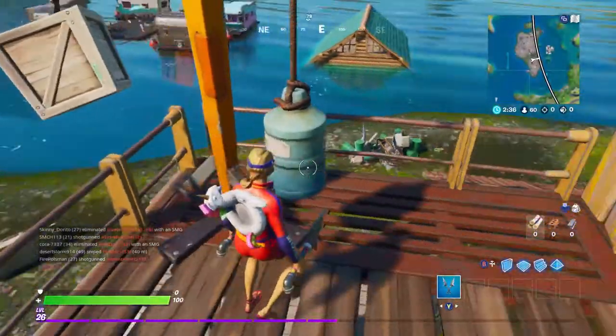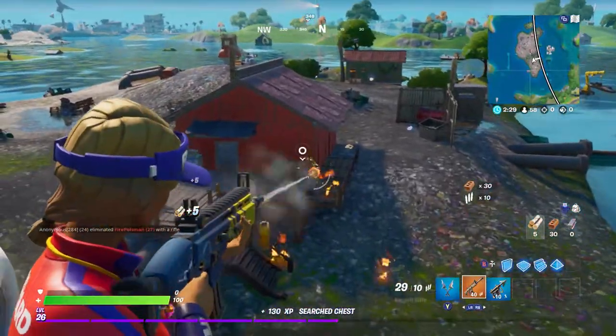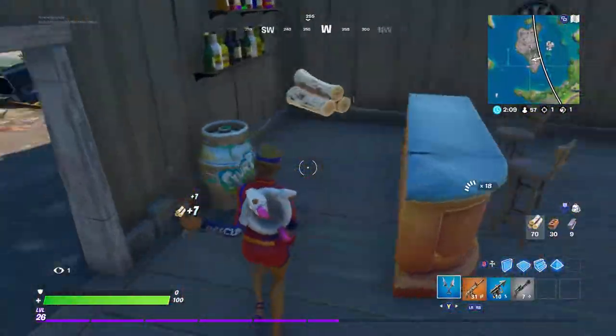Starting at number five, it's right below Salty Springs. I landed and the first chest was a gold scar — pretty much luck — but another player did land here and that was it the whole time. So pretty much uncontested besides one person, so you shouldn't have an issue with that.